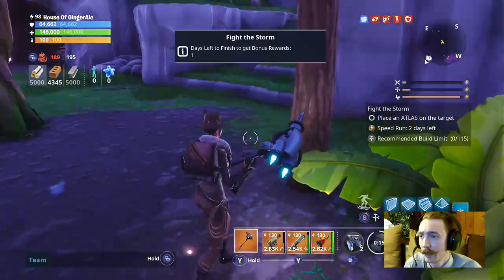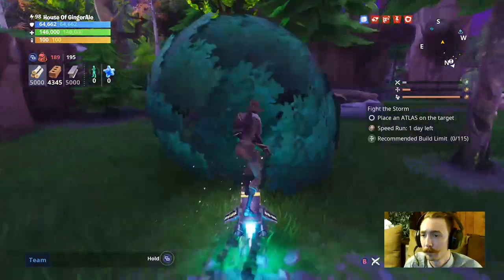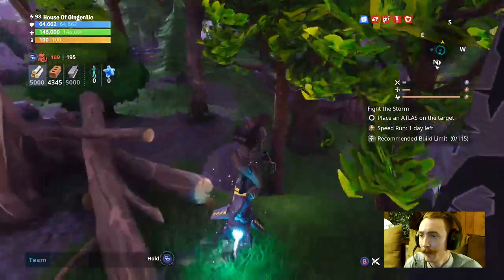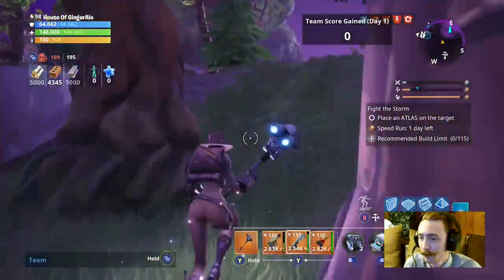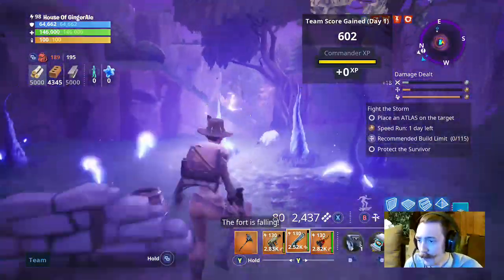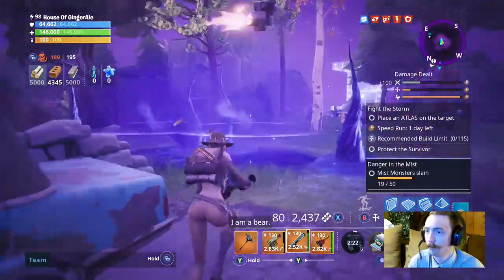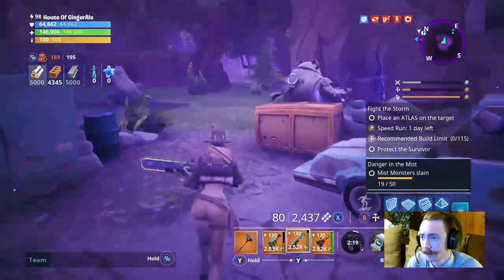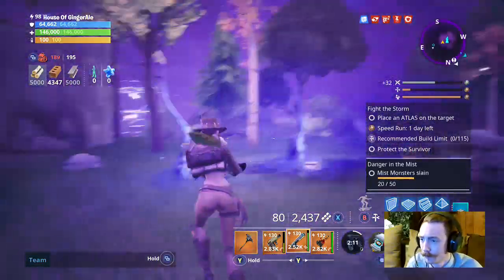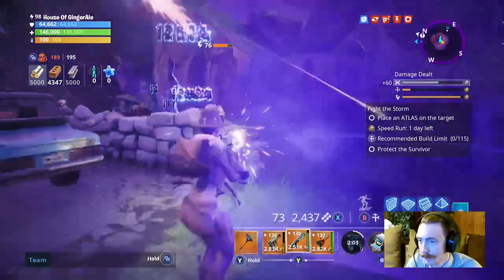We have a storm chest over here so we're definitely going to knock that out. I highly suggest using sentry turrets if you have them — as you can see the turrets are just taking down the husks. It's a zone 76 area so we should be finding some good ore. Now, if you don't have your sentry turrets I definitely suggest using those — they help a lot especially on storm chests.